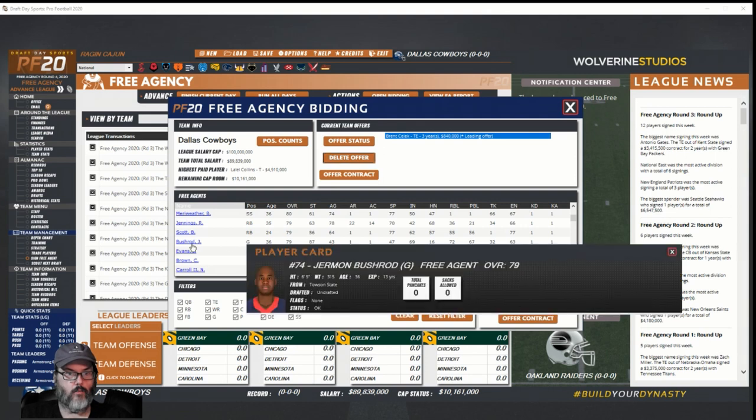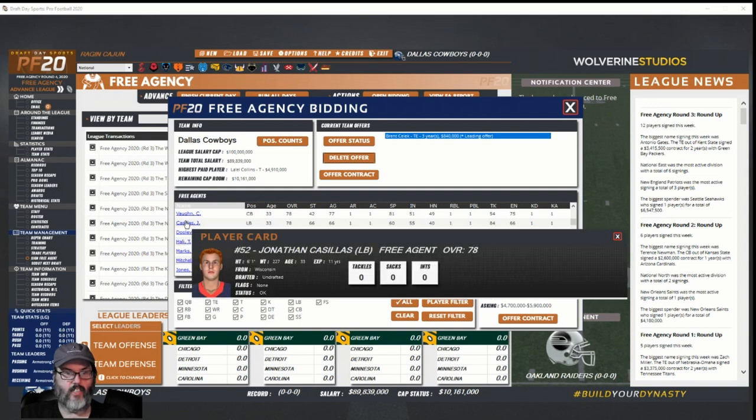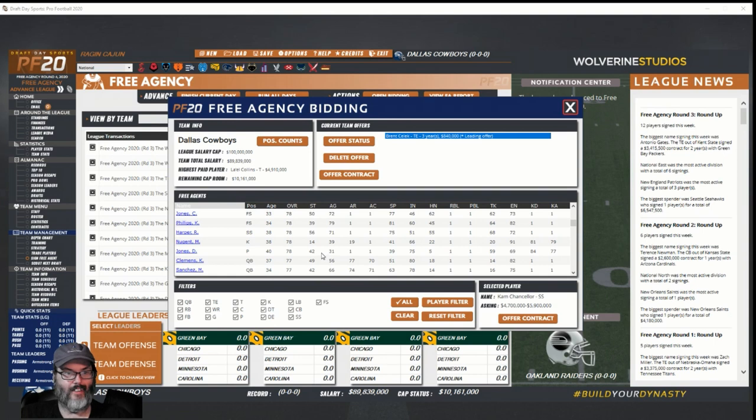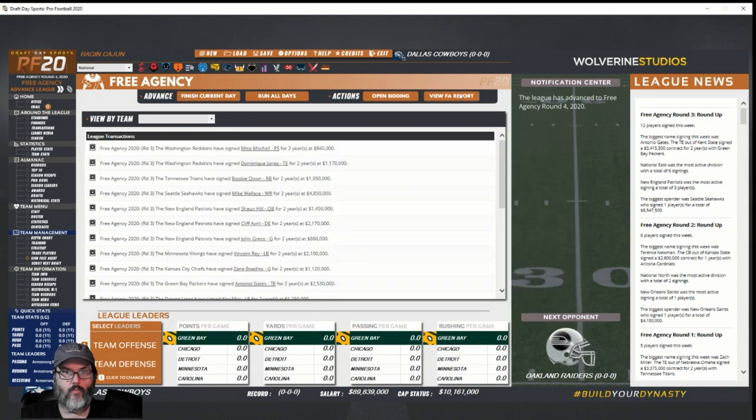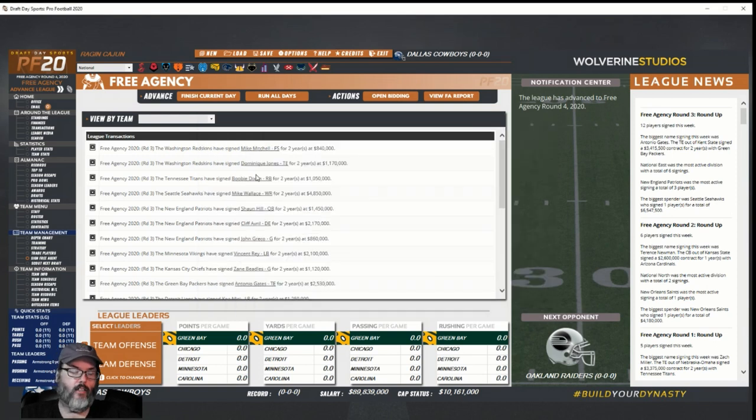Browsing through — there's Bushrod, didn't he play for the Saints? And is that Tony Casillas? He's got to be old as hell. All right, closing that and viewing the report. Selick likes the Jaguars again. You know what, I am not going to sign him — I'll go after a tight end in the draft instead. Running all days — I'm done with free agency.